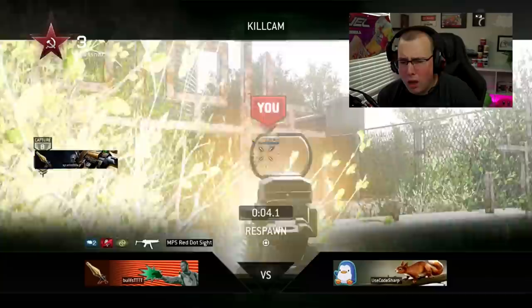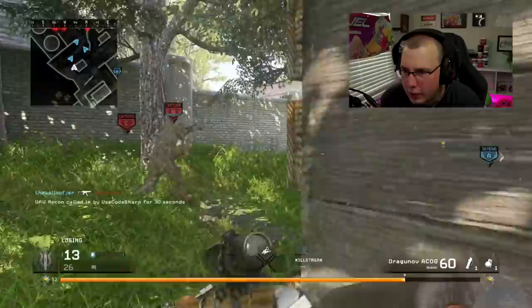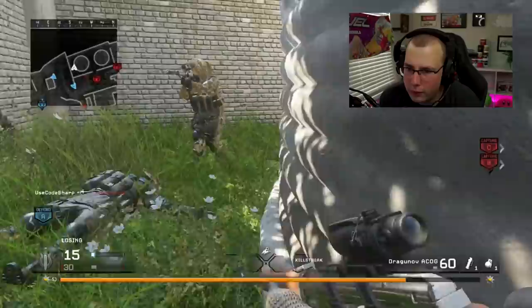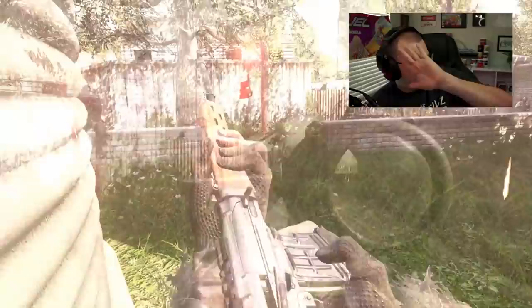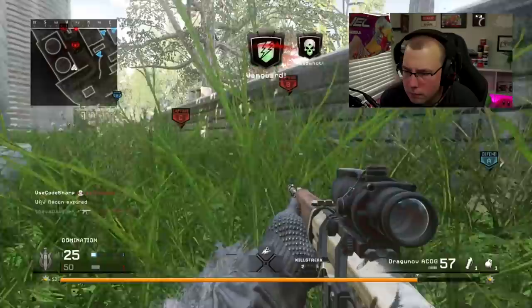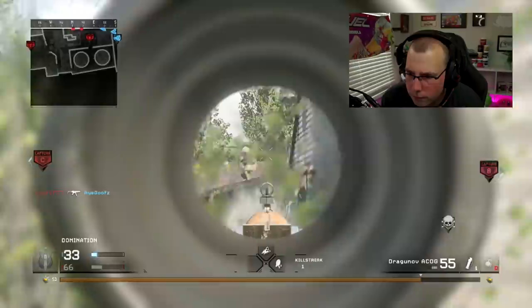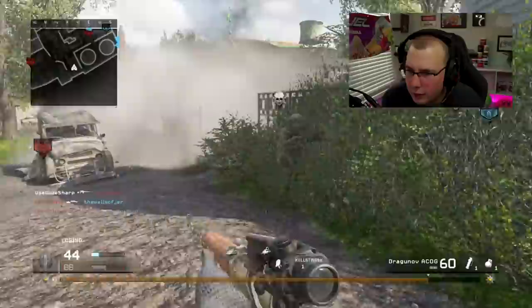There are guys in the smoke — we got some smoke throwers out here. After playing recent Call of Duties it's so weird playing a game that has a bunch of nade spamming and tactical spam. I feel like a lot of Call of Duties kind of strayed away from that when they added the superpowers and special movement. I feel like Advanced Warfare was the last one where you'd throw a bunch of stuns and stuff. Oh, that guy's just laying up there — I got him! I like how they have a UAV but act like they don't know where I am.